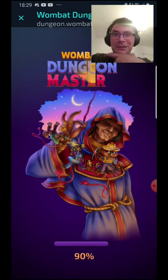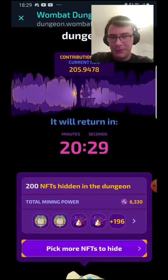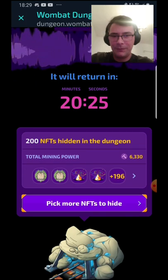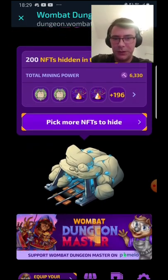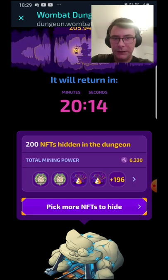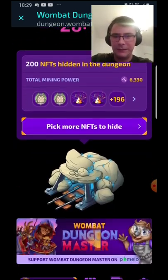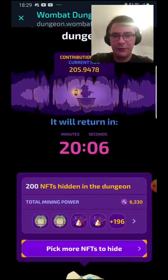Let's get into the dungeon — I wonder what we did since yesterday. We sold the lantern, the level 2 which we got from the gold pack, and we got almost 1K up in mining power already. The mid-season hasn't even upgraded yet, so we are doing fine — we are doing so good.